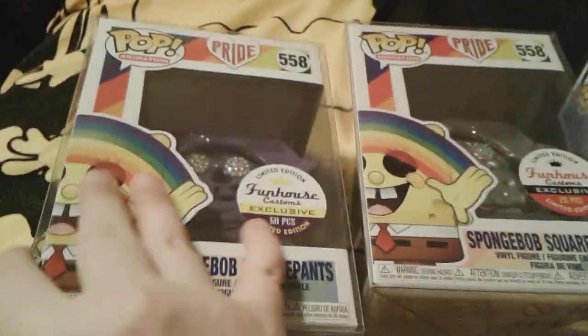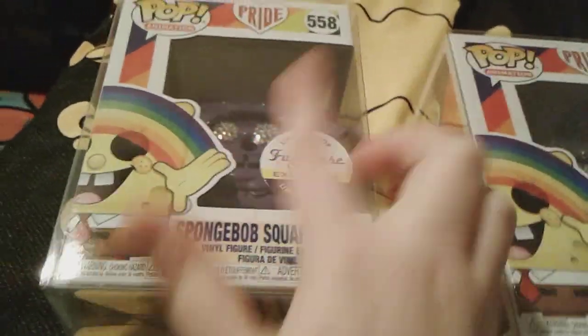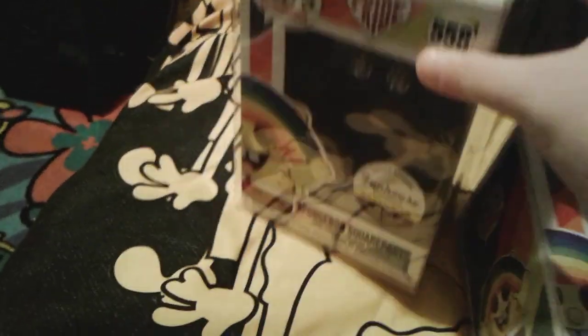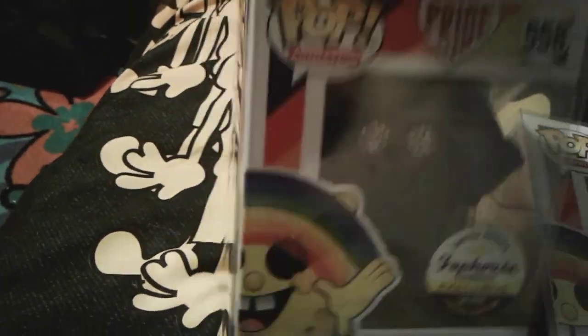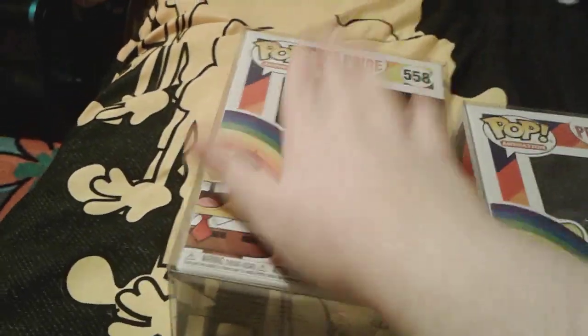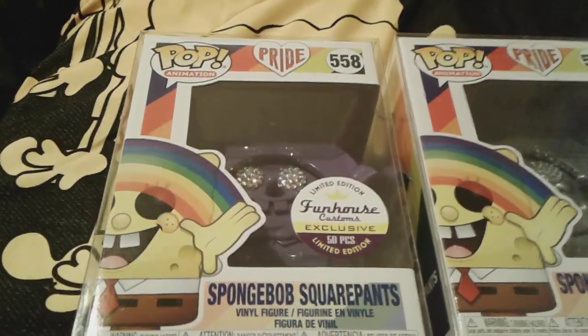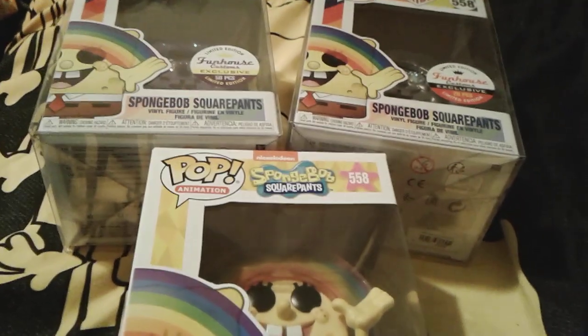They both come in the pride rainbow boxes. I'm only going to be showing you guys this one box — the top, sides, bottom, and the back. They also have little protector cases so they can be protected, because they're really special. That's all for these SpongeBob Funko Pops.